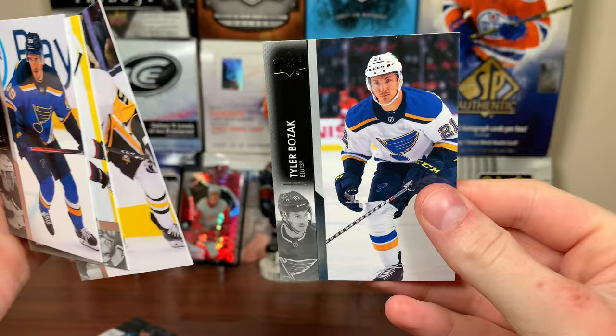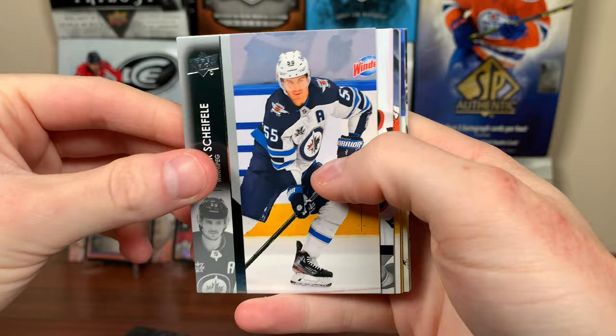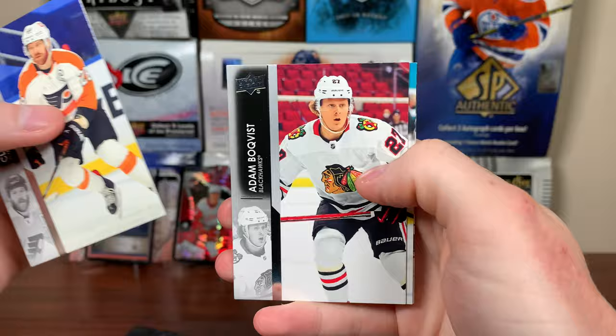And we got more base: Bushnevich, Ladd, Matheson, and Bozak. Let's do 2122 Series 1 — hoping for Caufield or Zegras. We got Schifley, Josh Norris, Konecny, and Pastrnak. Superstar Honor Roll: Giroux, Boquist, Theodore, Merzlikins.